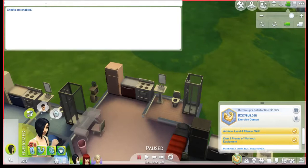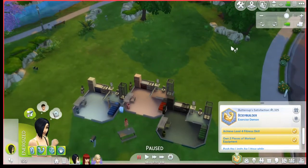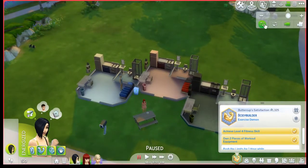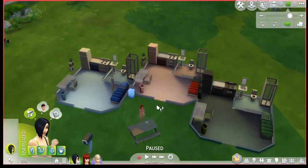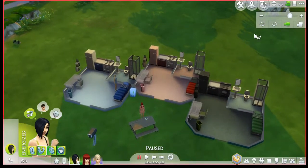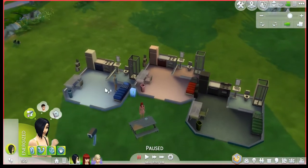I set testing cheats true and then money zero, so they start with zero money. I used up the money they had when moving in to buy this house — you can't have something more valuable than their initial funds, which this isn't, even though I added a couple of things and swapped out the beds for different colors.